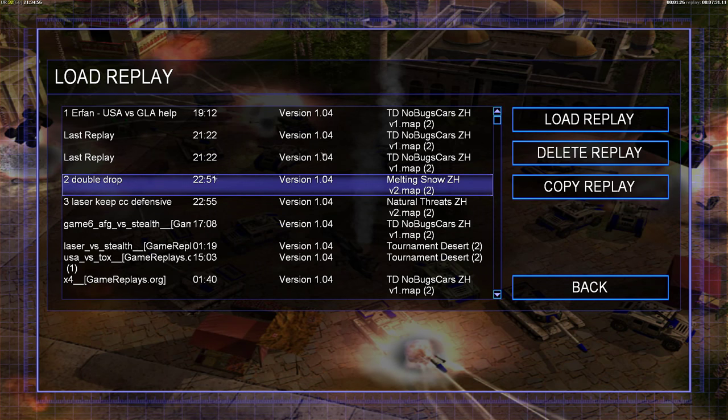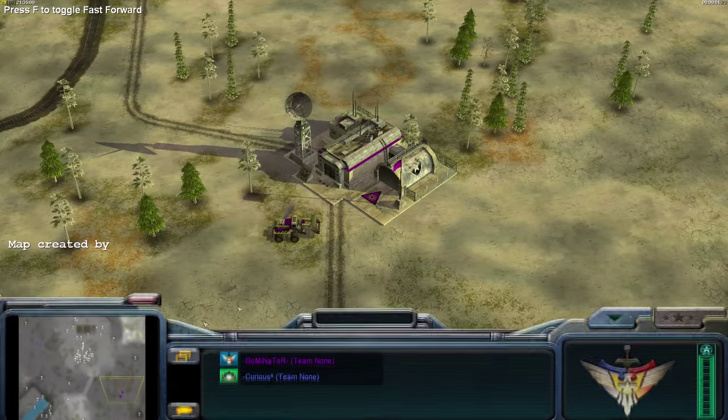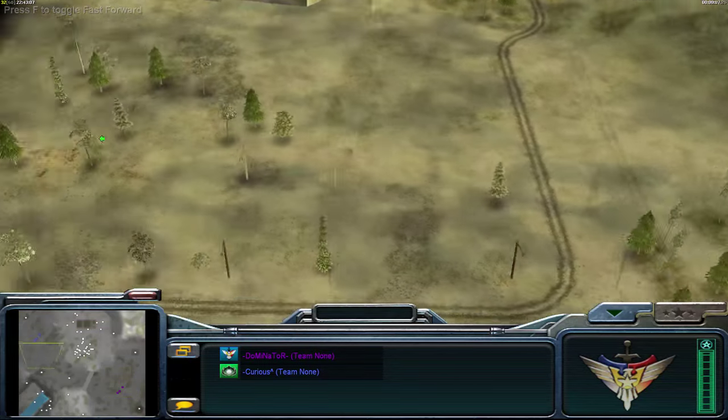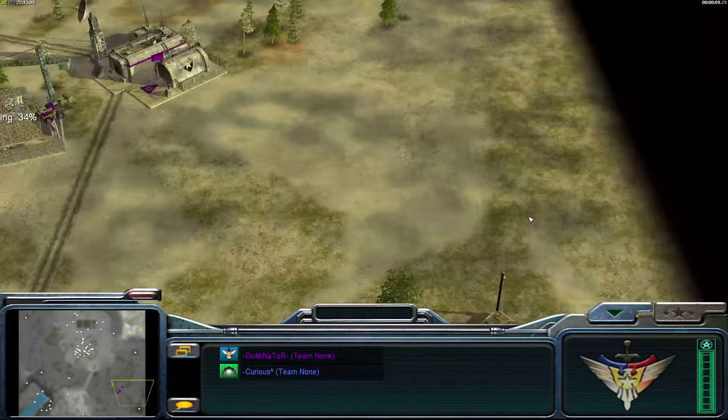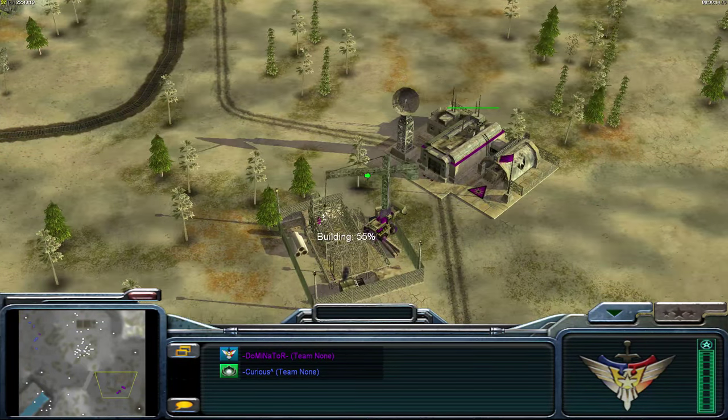We've talked about his mistakes, and now I'm going to show you a different kind of dozer drop. This is a game I played two days ago specifically for this video. We're going to go for what I call a dozer rush — going three dozers. The first dozer builds the power plant, the second dozer from the command center goes straight to his unsafe supply. In Tournament Desert that will be the left-hand side if you're playing against the north, or the right if you're against the bottom guy.